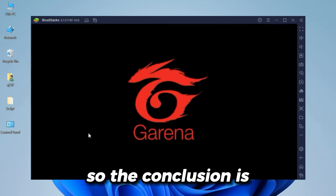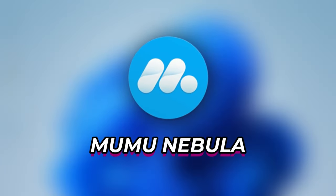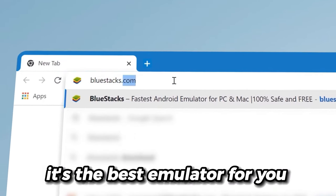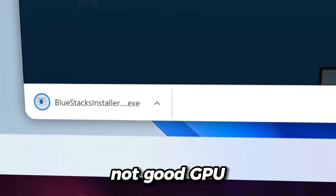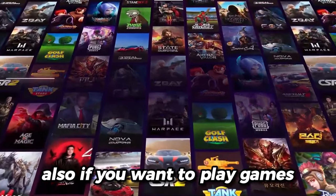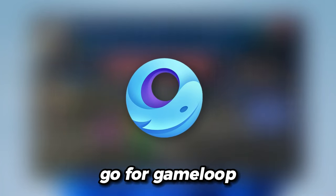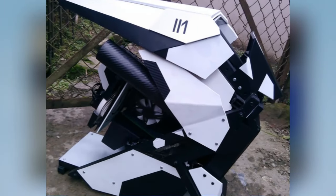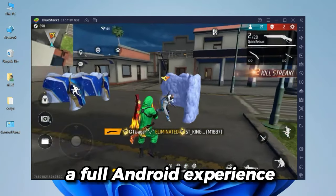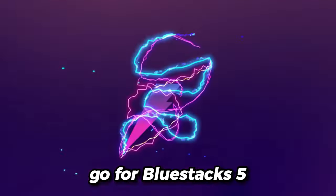So the conclusion is: if you have a potato PC, go for Moo Moo Nebula — it's the best emulator for you. If you don't have a good GPU, then go for LD Player. If you want to play games and have a mediocre PC, go for Game Loop. And last, if you have a high-end PC and you want to enjoy a full Android experience, I suggest you go for BlueStacks 5.